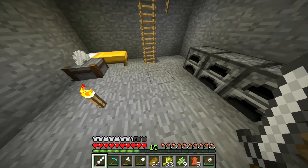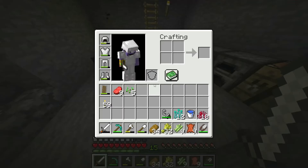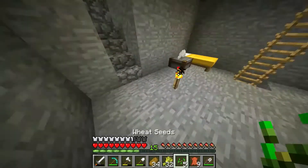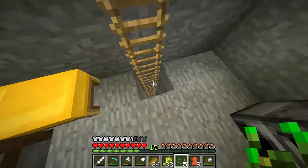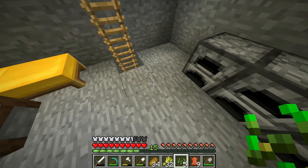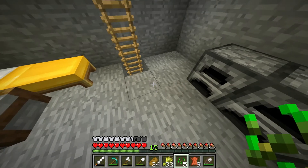I am back at my skeleton spawner and I've got a good idea. I'm gonna need a lot more wheat to breed all these cows, so I'm gonna make a wheat farm. All the bones I can get from the skeletons I'll make into bonemeal to grow the wheat really fast.